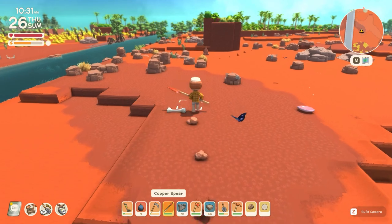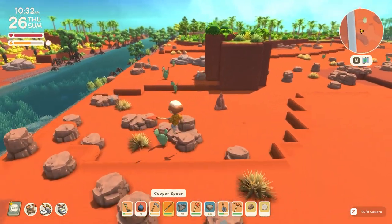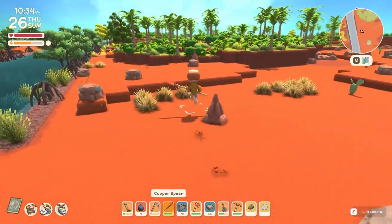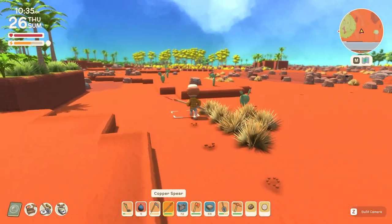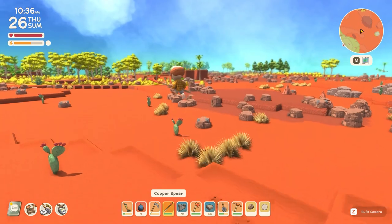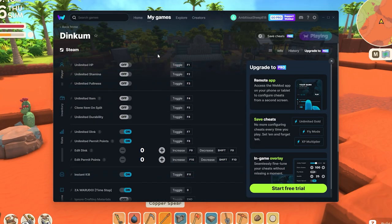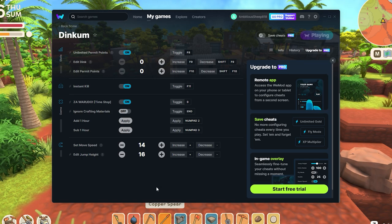I wouldn't recommend doing this if you're trying to play legit, obviously, because it gets a bit boring when you've unlocked everything. But until the full release is out, it's quite fun to mess around and literally just leap across the map in one jump. I'll put the link to WeMod in the description — it's fairly self-explanatory to set up, and you need PC to use it.